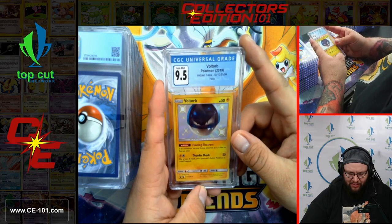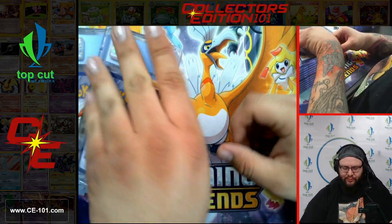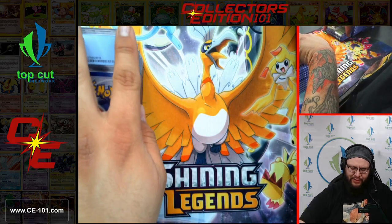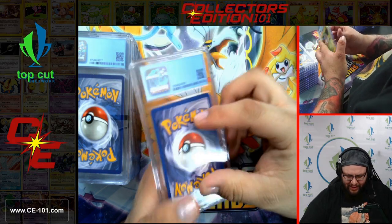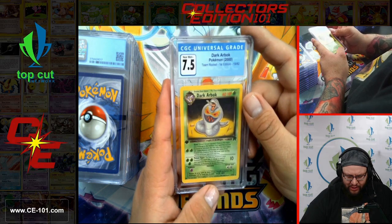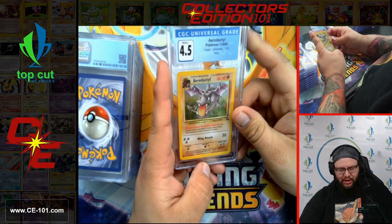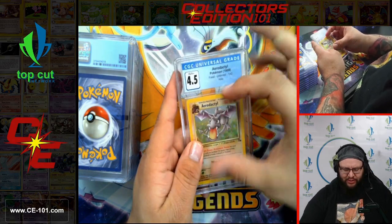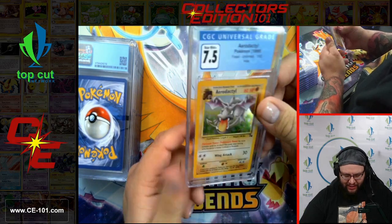We have a Voltorb at a 9.5 from Hidden Fates — so close from that pristine 10. Fantastic foiling on these Hidden Fates promos. Coming in with Wimpod next from Hidden Fates, coming in at a 9. Very nice. Dark Arbok First Edition — bit of a thick stamp on this guy, 7.5, looking very nice. There's always the thick stamp, the gray stamp, a bunch of different variations. Aerodactyl from Fossil coming in at a 4.5. Another Aerodactyl — this one's a 7.5. The holo looks a lot better, a lot cleaner. Just something about that clean holograph from those early sets looks amazing.